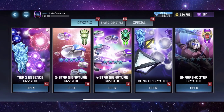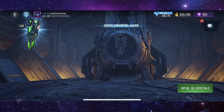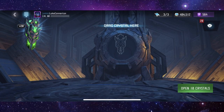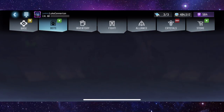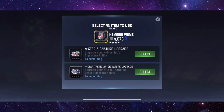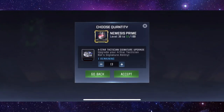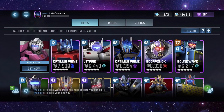So I want to open the four-star signature crystals — we've got 50 of these. I just want to get these open so I can start chucking them into my four-star bots to get the sig levels up, especially for some of my higher-rated four stars that I'm keeping hold of, like Megatronus and Nemesis Prime. Those two are for the most part maxed out. We can use the tacticians on Nemesis Prime because I don't have him as a five star. That takes him to sig level 65, which increases his power a little bit.